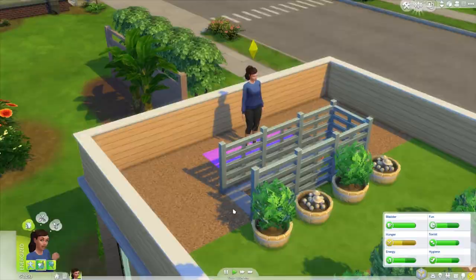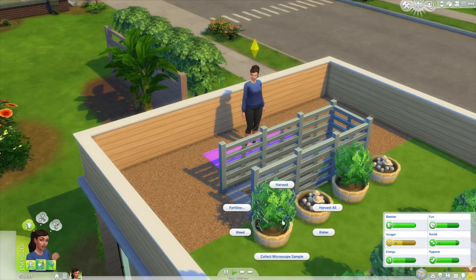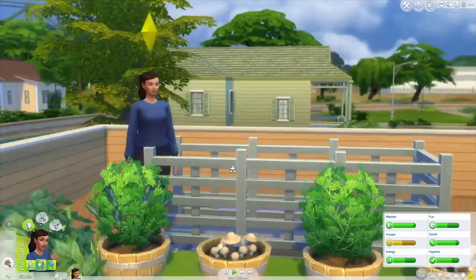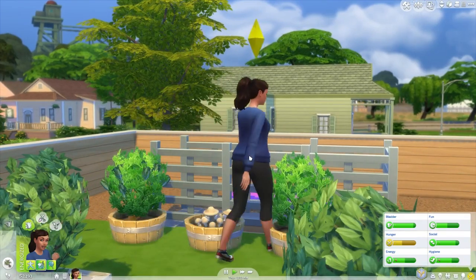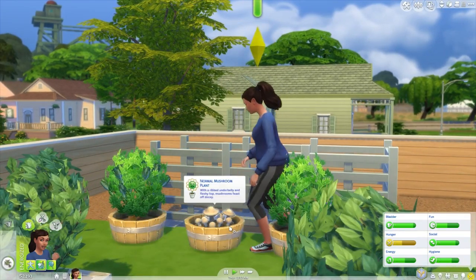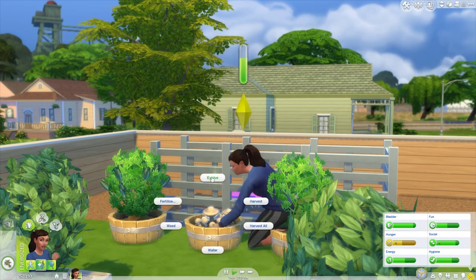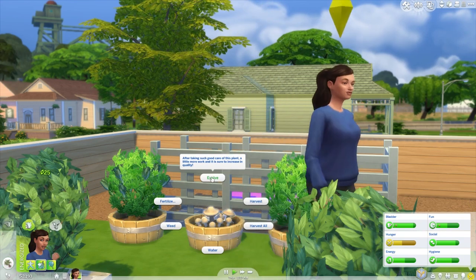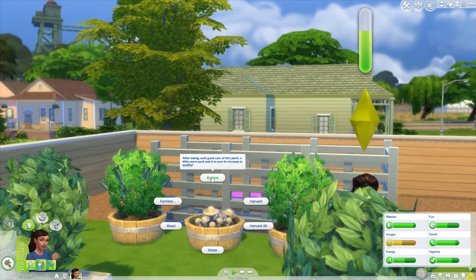We should really go fishing to fertilize these plants. Let's weed and water — you guys have told me I only need to click once on each thing rather than clicking a gazillion times, so thank you for that. Oh, it's sparkling! Now we can evolve it. After taking such good care of this plant, a little more work is sure to increase its quality. Do we want to evolve it or do we want to harvest it first?